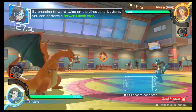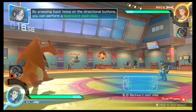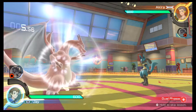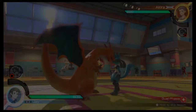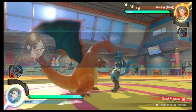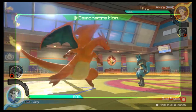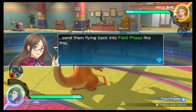By pressing forward twice on the directional buttons, you can perform a forward dash step. By pressing back twice on the directional buttons, you can perform a backward dash step. You can jump using the B button. In dual phase, the action is highly varied. Land a certain attack on your opponent, and you'll shift from dual phase back to field phase. You can also just land a bunch of hits and send them flying back into field phase.